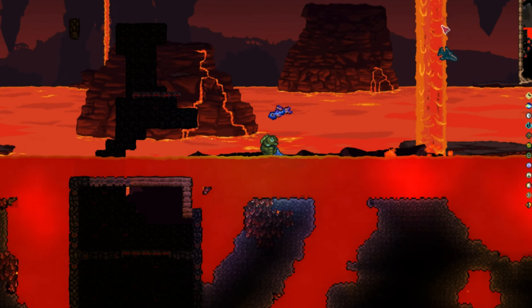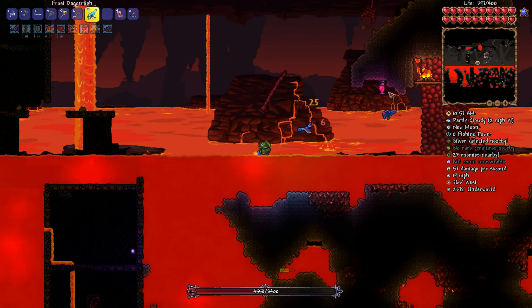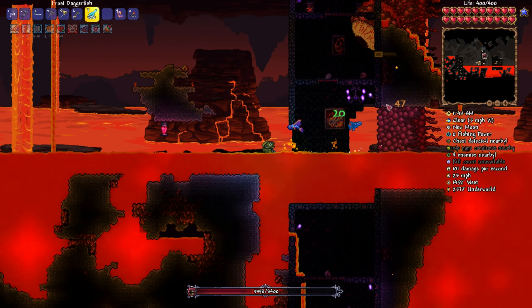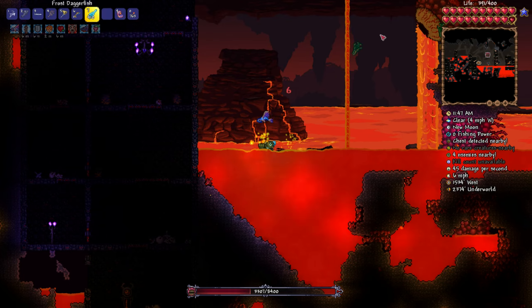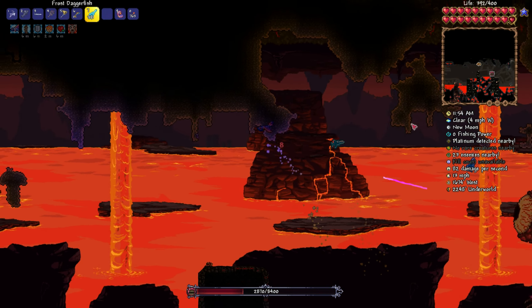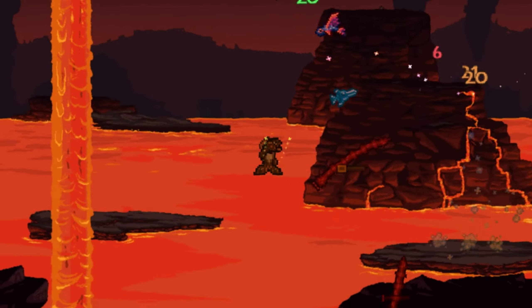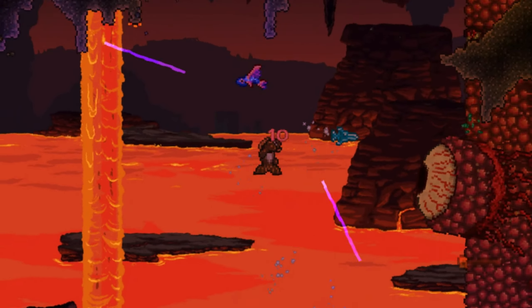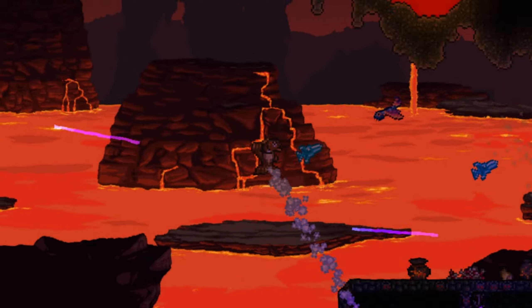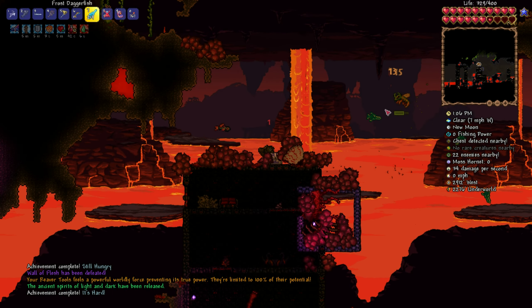We've also got a few Heart Lanterns and Campfires placed at certain intervals to boost our health regeneration. We run out of our lava ocean when the Wall of Flesh is around 40% health, so we have to improvise. I also forgot about these goddamn worms. We get a massive burst of damage off just by spamming the Frost Daggerfish in its eye at point-blank range, but the uneven terrain means we start getting blasted by the lasers. But we managed to take it down.